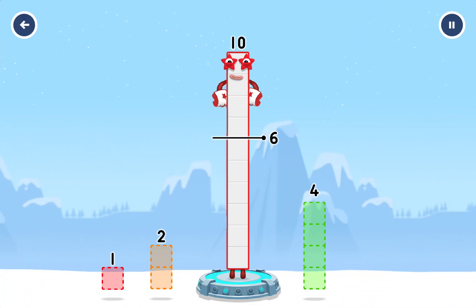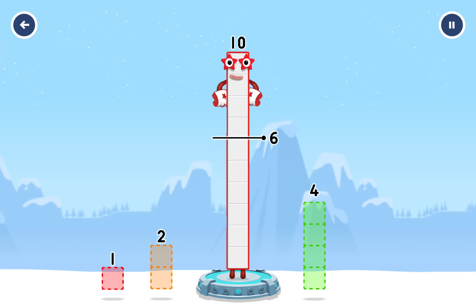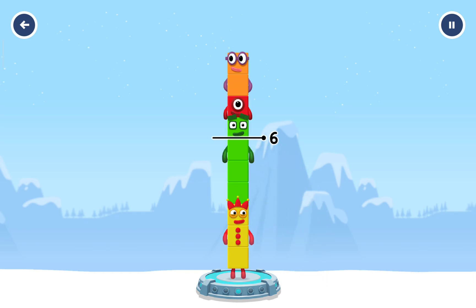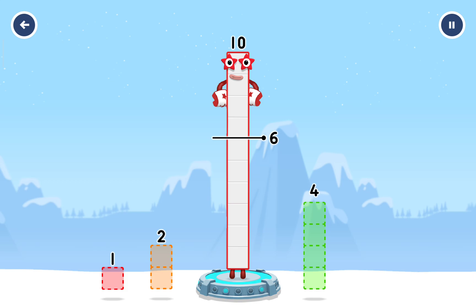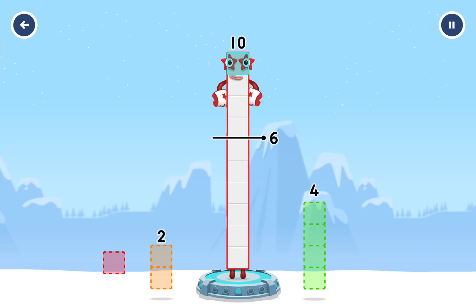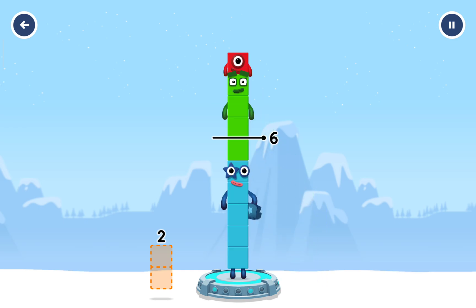Take number blocks away from ten to leave six. Two. One. Four. Have another go. Ten. Four. Have another go. One. Four. Try a smaller number.